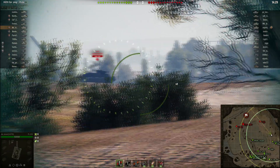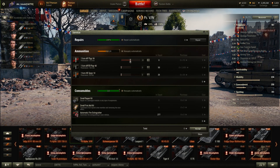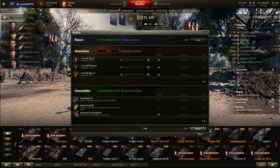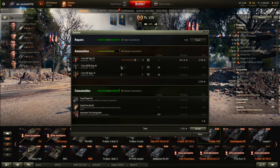Here is what you do. You buy Rammer, Coated Optics, and Vents. If you're a filthy stat padder, you only load 65 AP to save room for your 50 win-rate rounds with 9 HE. If you are an impoverished upper-tier grinder, you buy 95 AP and carefully invest your credits into 20 APCR rounds, with the same HE agenda as before.